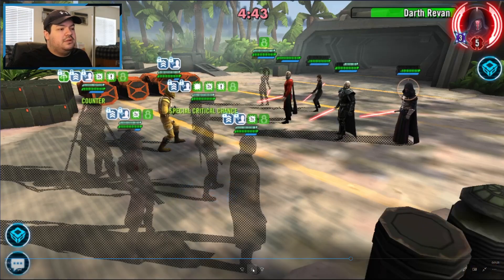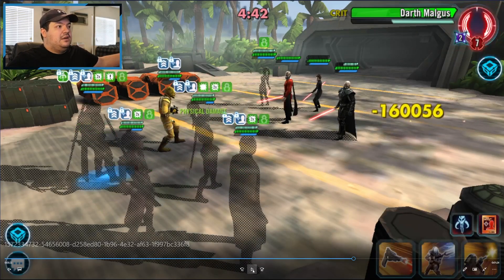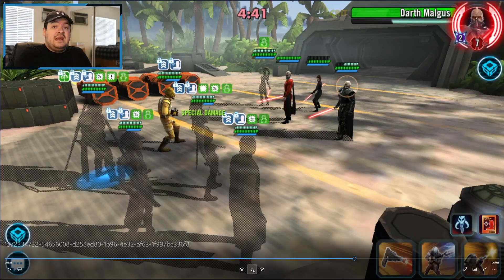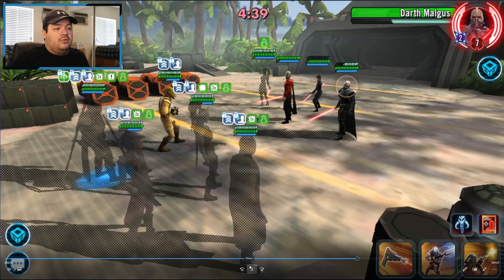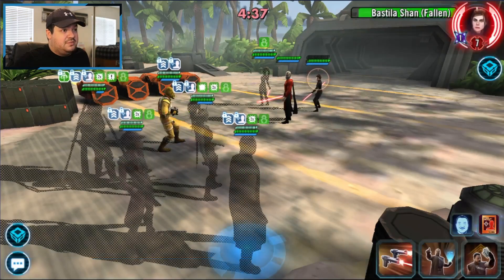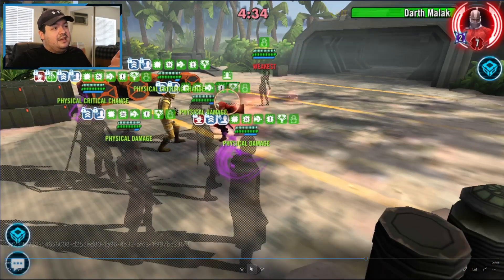Now that our contract is completed, Aurra is going to be hitting harder, and on top of that if we get a kill we'll provide 25% more turn meter to our team. Previously in the other fight without Talon, I taunted with Bossk and got the kill with Aurra against DR prior to the contract, so we didn't get any turn meter out of it. Right here the contract is completed, we get the kill on DR, and now Mando is immediately taking another turn — he got 25% turn meter putting him at 85%.